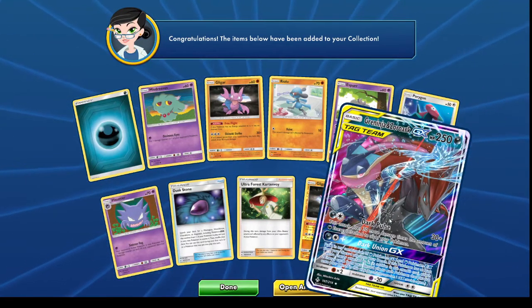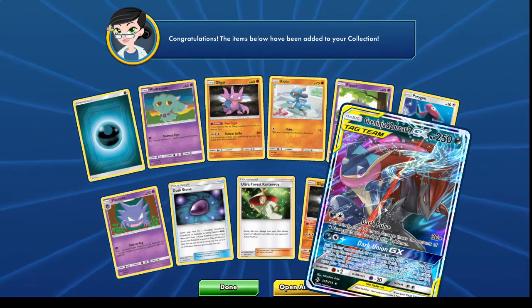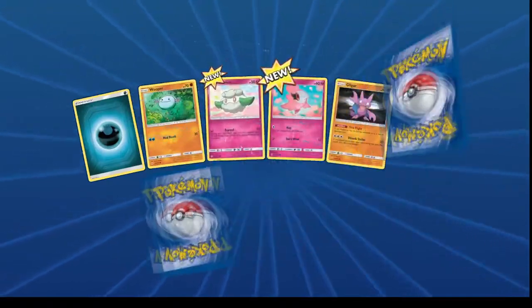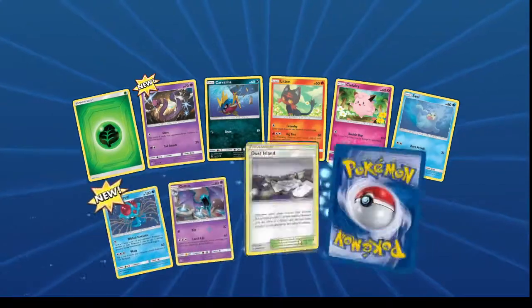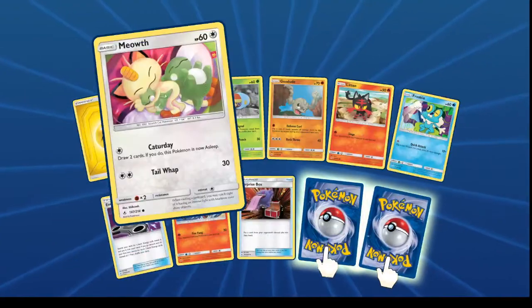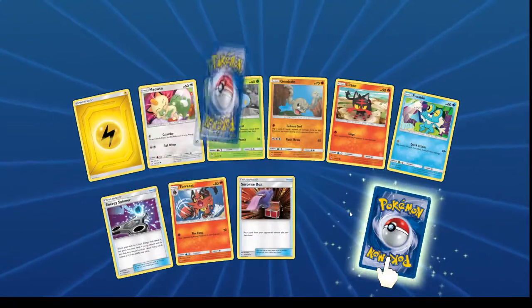Now that is a card I'm interested in getting into a deck - you just stack it with darkness energy and do loads of damage on a dark course. That's quite cool and it's basic - the best thing about tag teams is they're basic so you don't have to go through the struggle of evolving them. Because if you don't get the card that you want, or say you end up with it in the prize pile, you're just done. Which is why my typical deck has multiple ways of getting around that. My favourite non-standard card - I just think it's really cute.